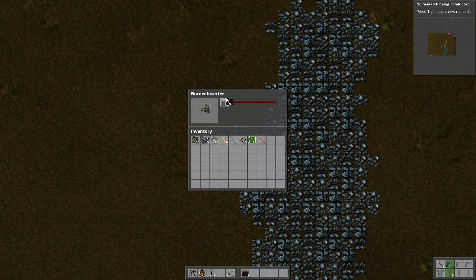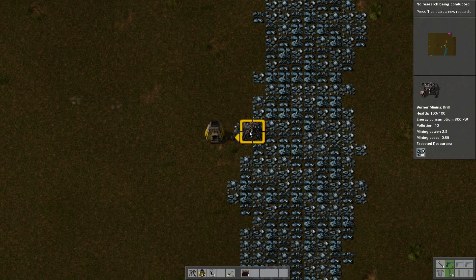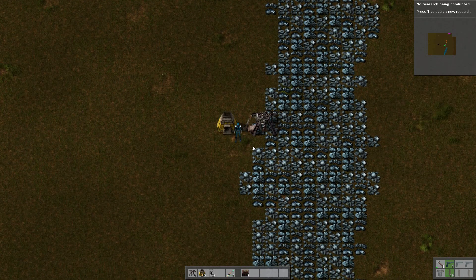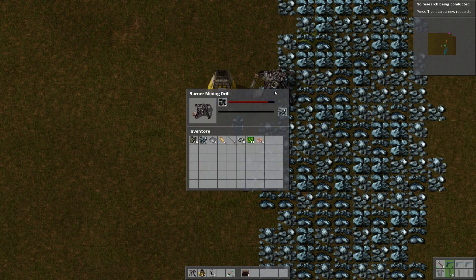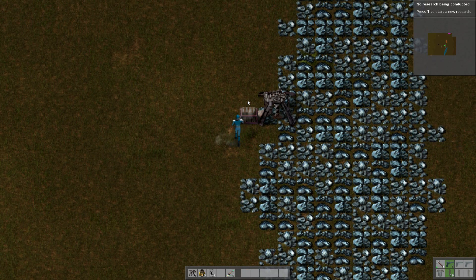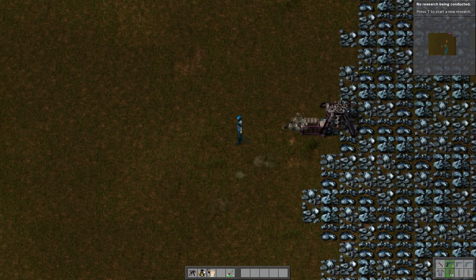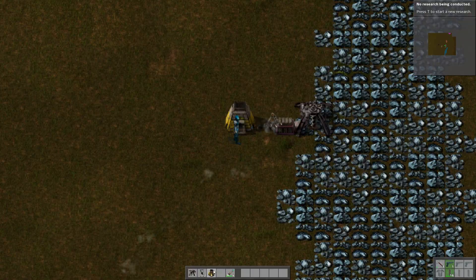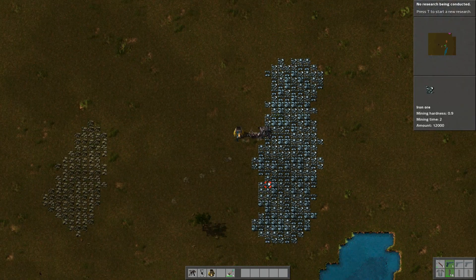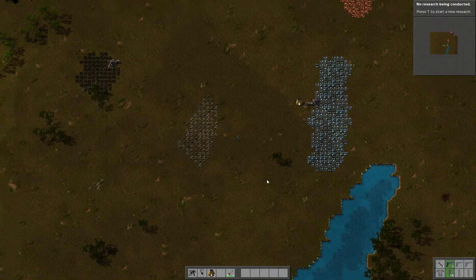I'll put some in there, and the rest in there. What the hell's going on? My mistake — it got clogged. Sometimes you need to have these buffers here so that the drill can keep drilling. There we go, now it's working. So that's melting away, and that one's mining for coal up there.